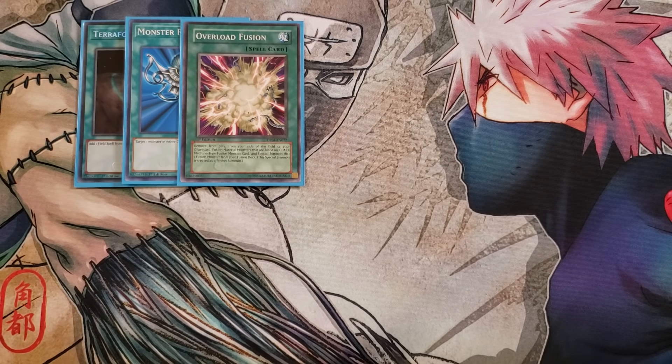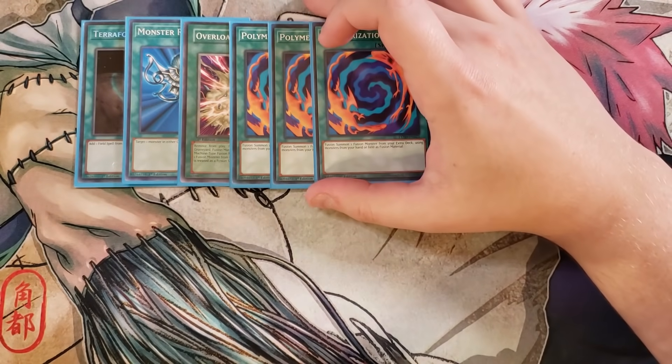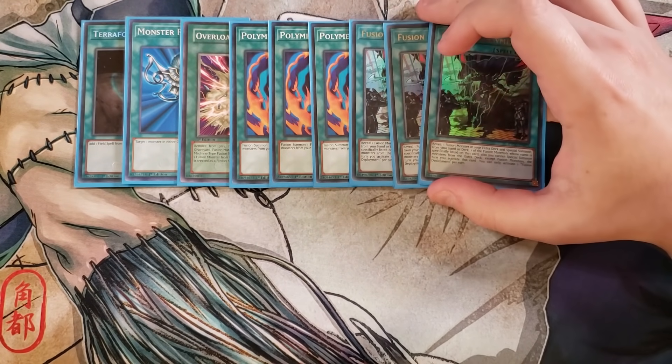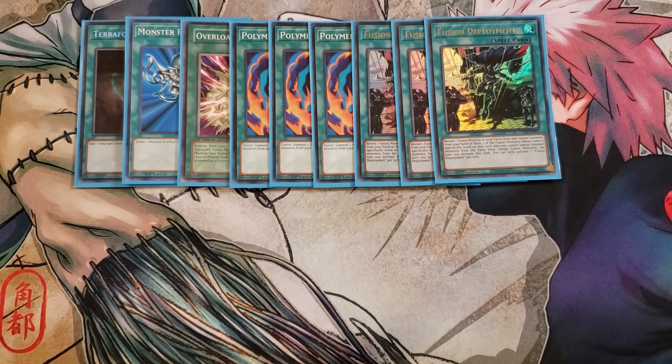We then play three copies of Polymerization, which is very important for the deck. You can search it with Keeper of Dragon Magic and King of the Swamp, and it's essential to go into Gatlet Dragon or other fusion monsters in the extra deck. We also play three copies of Fusion Deployment, one of the most insane cards in the deck. By revealing Gatlet Dragon in your extra deck, you can special summon a Barrel Dragon directly from your deck for free. You just can't special summon anything except fusion monsters for the rest of the turn, but that's totally fine since we're going for Gatlet Dragon anyway.